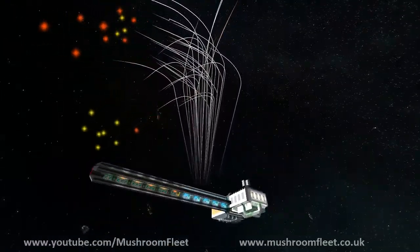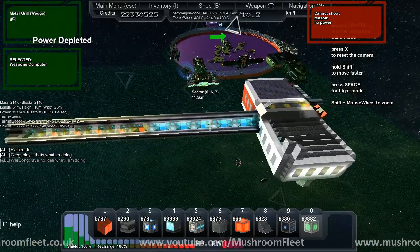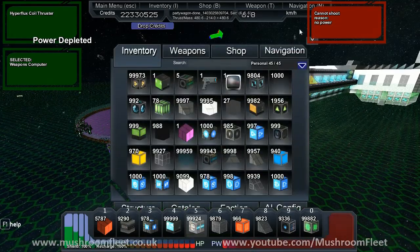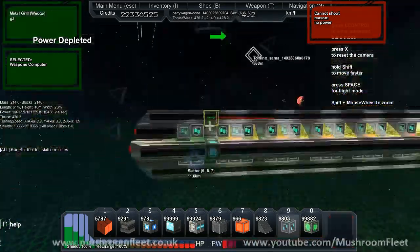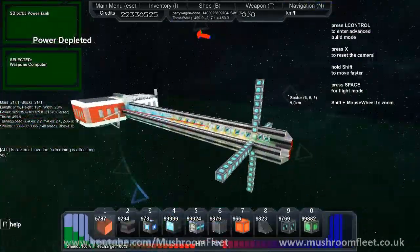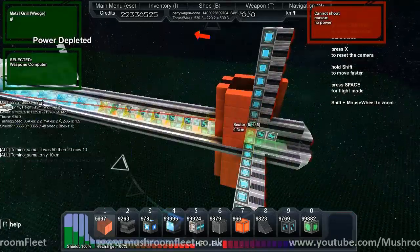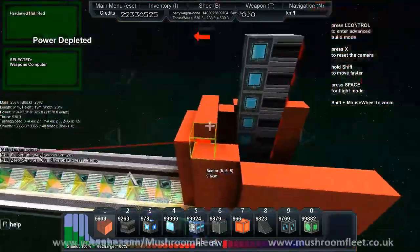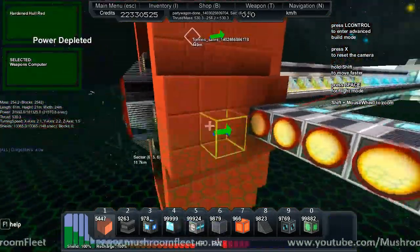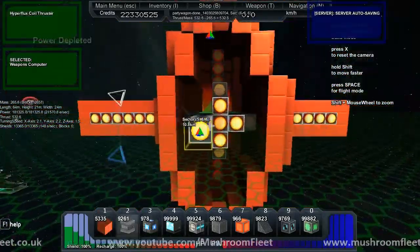What's the button for free camera? Double shift - that doesn't work anymore. You can get something similar to build mode without user interface by doing Tab F11.